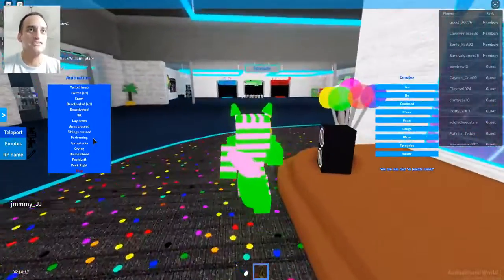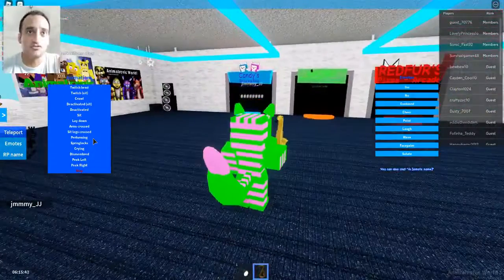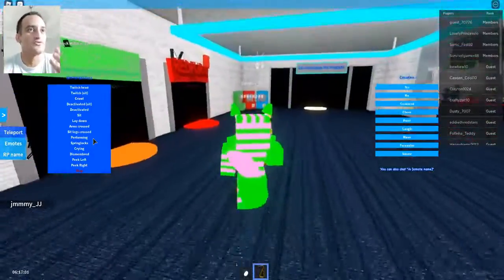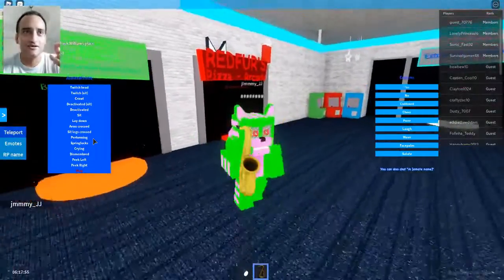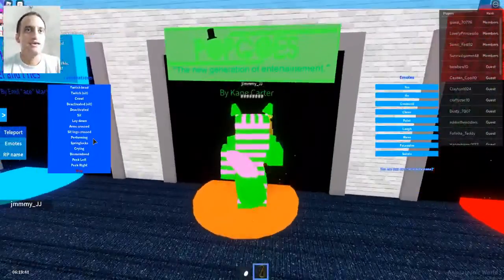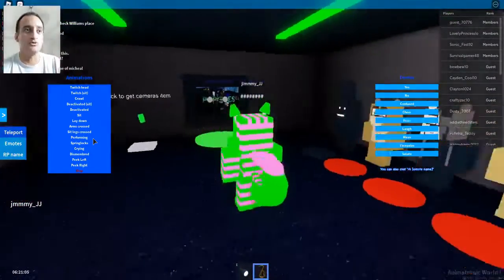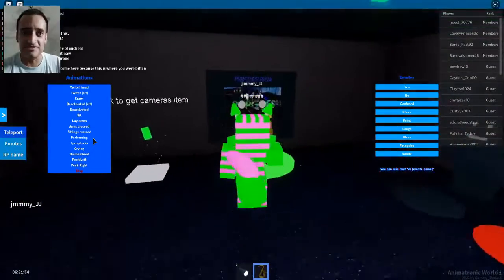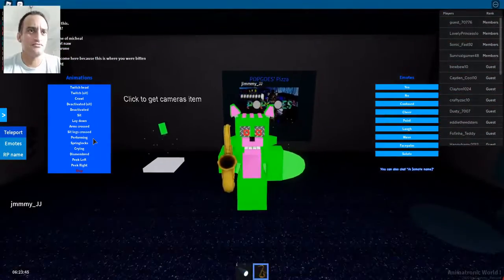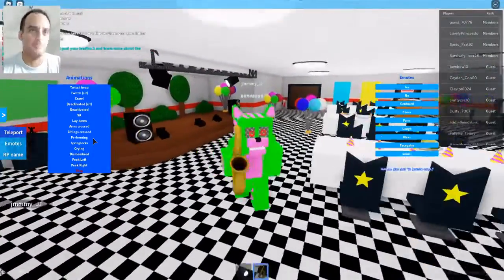This is fan-made, as you probably know — the FNAF community is huge and fans have made their own versions. There's Candy's, Pop Goes, Red Furs Pizza Arcade, and some others. Let's go to Pop Goes — and here we are at Pop Goes! We can pick morphs specific to Pop Goes. Let's go to Pop Goes Pizzeria and see if we can grab some pizza.